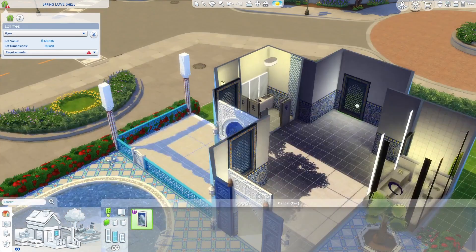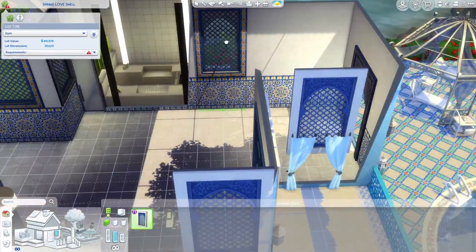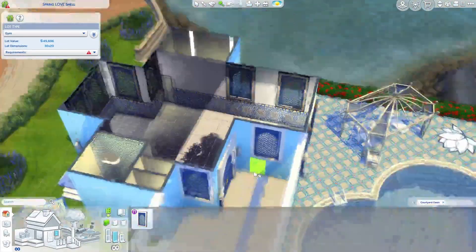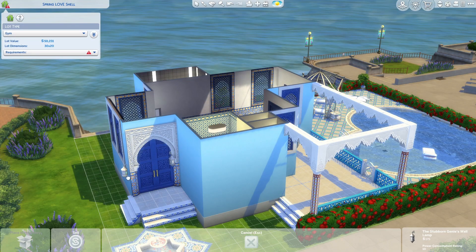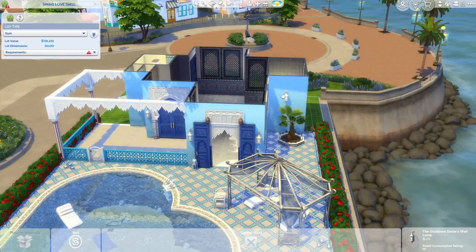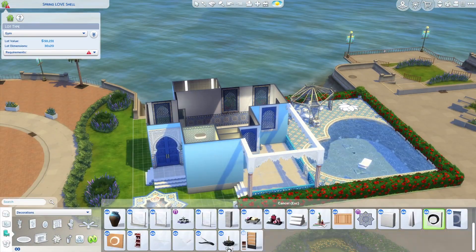Then I put some windows in and I'm also using the ones from the Courtyard Oasis — keep it on theme. I don't think I put curtains on any of them because it's not like a house, it's a gym, so I don't really need curtains.